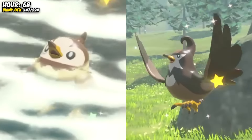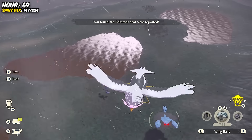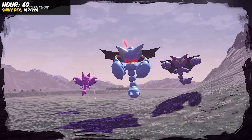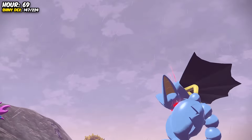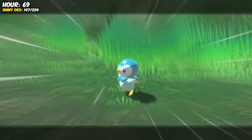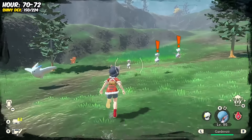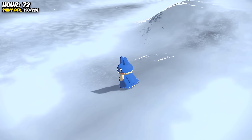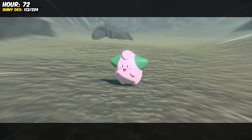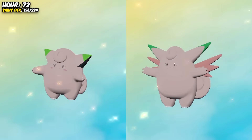After coming across some Route 1 birds, we got something I've always wanted — a Shiny Alpha Gliscor! That's another Shiny Alpha I've wanted for ages! And next came an adorable little Piplup, which allowed me to tick off another starter Pokemon family. Unfortunately, over the next two hours we were given a bunch of unwanted Shinies we'd already gotten. But we came back strong with a Munchlax, Teddiursa, and Cleffa all within half an hour. Snorlax is such a chill Pokemon, so I was happy to finally get him, as well as Clefairy and Clefable.